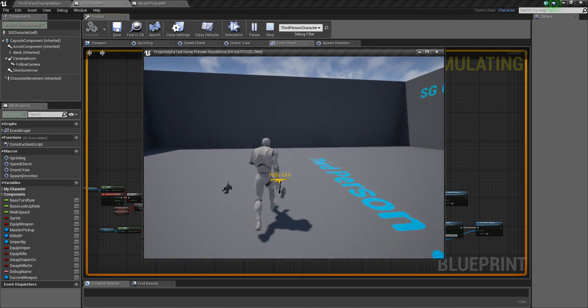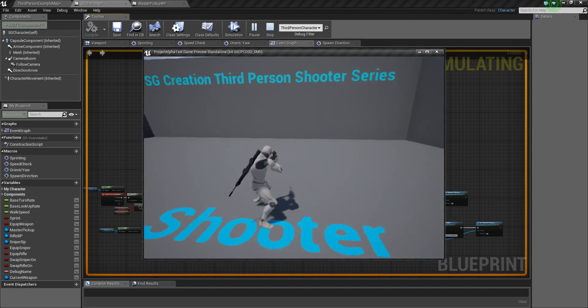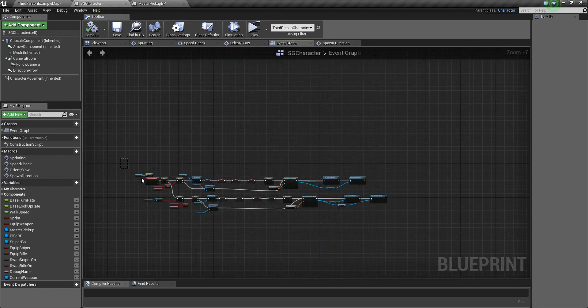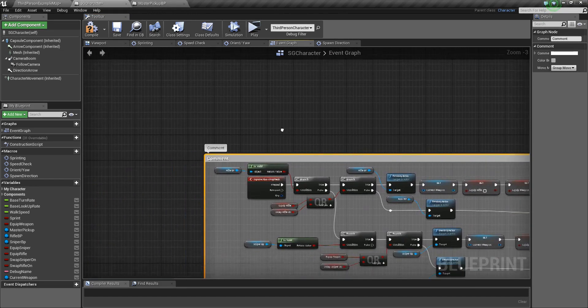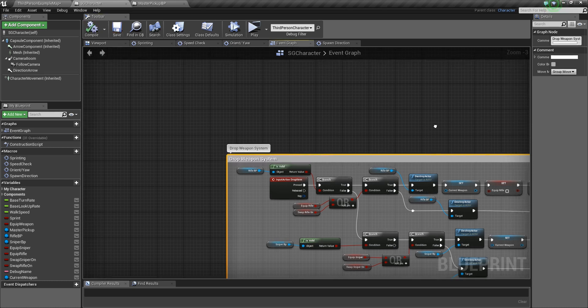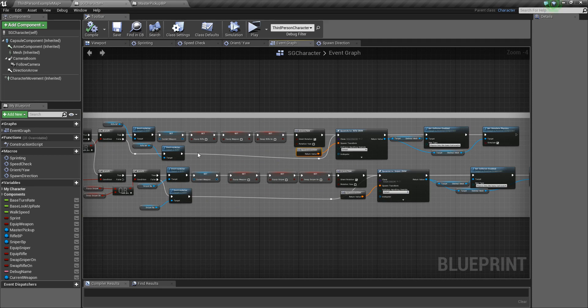Everything is working now. Our equipping function is completed, swap function is completed, and our dropping function is also completed in this video. You can add a comment here — call it 'Drop Weapon System'. Thank you very much guys. We will continue this series. In the next video I think we will add firing functionality.